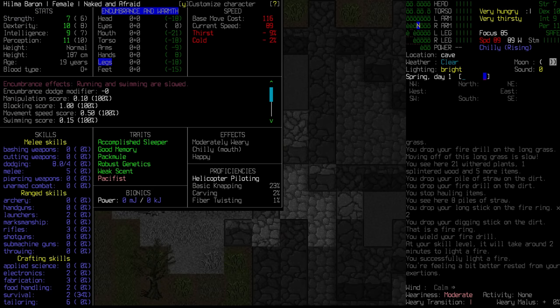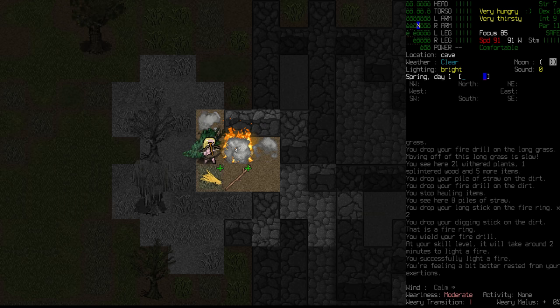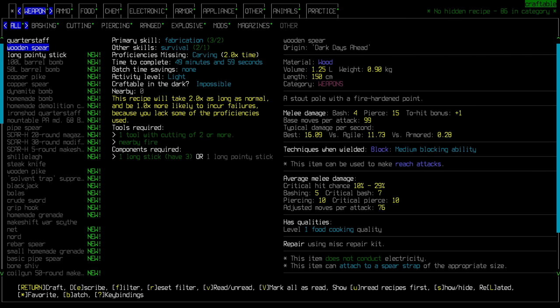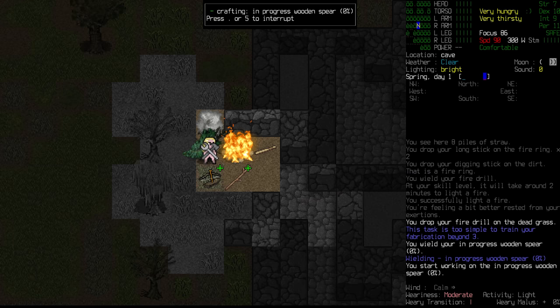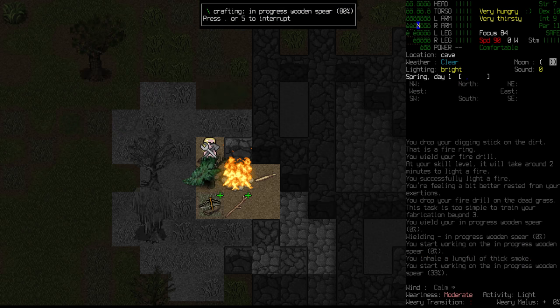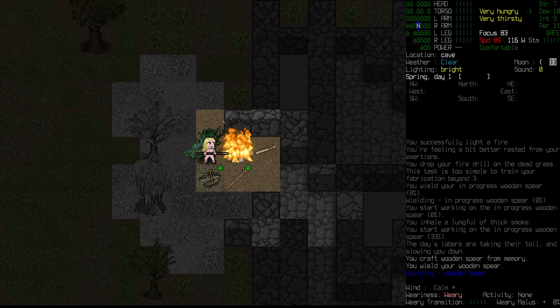Let's check our temperature - that's okay. If we can keep it around that, we might be able to sleep. We're moderately wary but not actually tired. We are now comfortable and the smoke is going around us - it might just be luck. I really hope the smoke stays out of this little lean-to. Let's drop the fire drill and look into weapons. We can make a quarterstaff as well as an actual wooden spear. The wooden spear takes longer to make but its piercing is much better. We're in thin smoke - let's stop crafting.